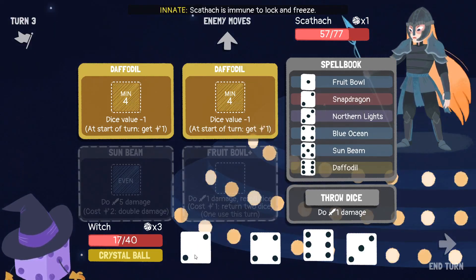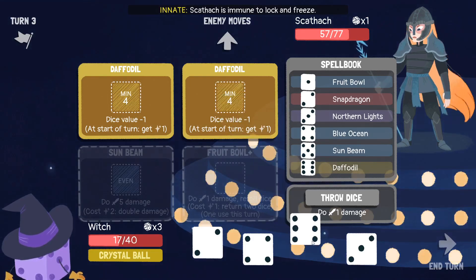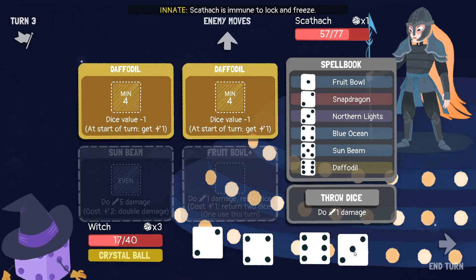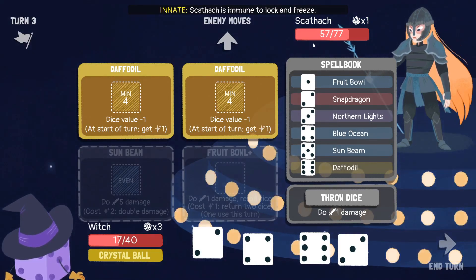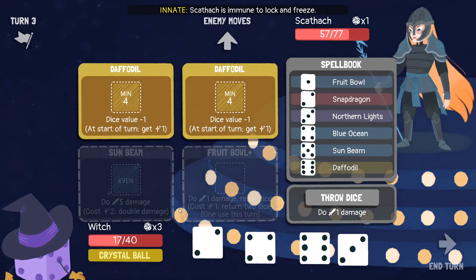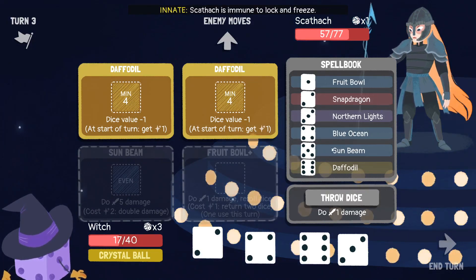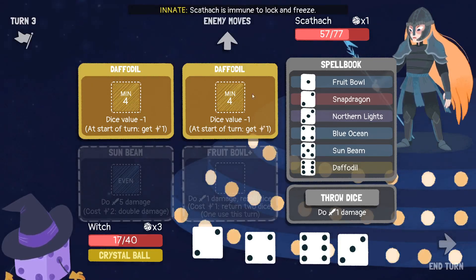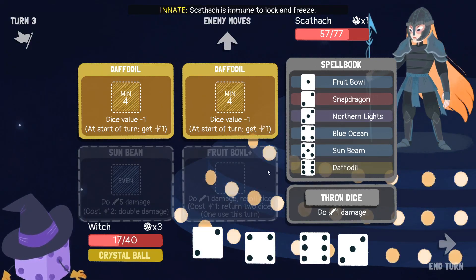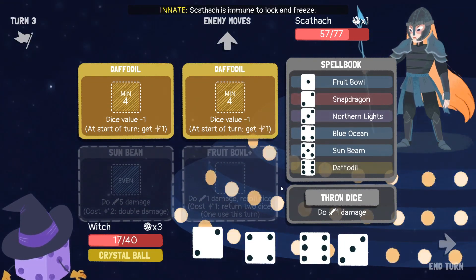Snapdragon here, mana, Sunbeam here — ten damage. She goes to 47, I stay at 17. Snapdragon, Blue Ocean — three damage to her, three healing to me. At these relative values, that's a win for me. I don't think I can play the long game here — at some point she's going to roll a six and I'm just going to die. But what choice do I have?